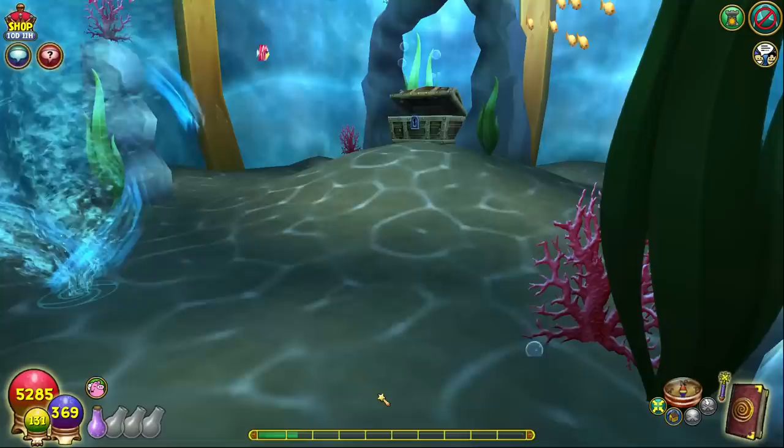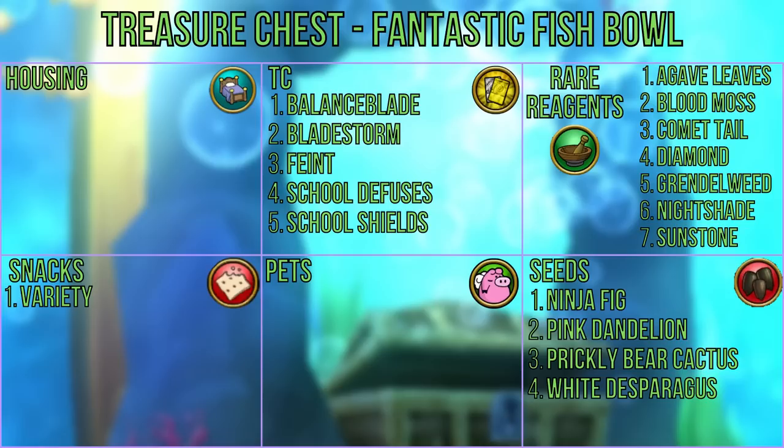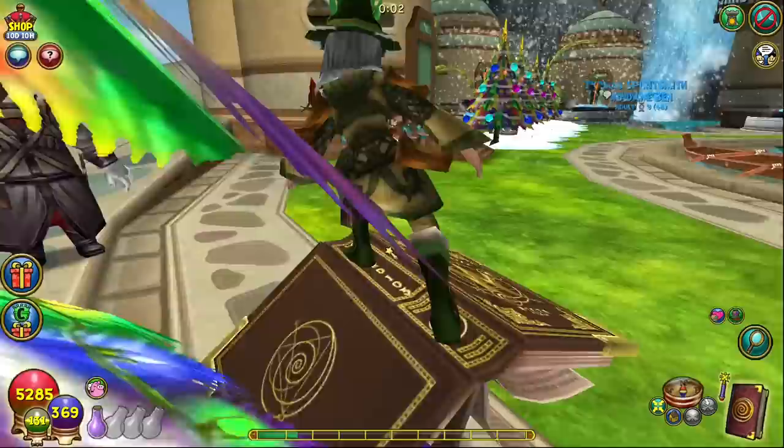The treasure chest can be found inside the fantastic fishbowl, which is yet another housing item that can be placed in any of your castles. If you find one, you can interact with the fishbowl to be transported inside where you'll find a treasure chest you can open. Rewards include the TCs balance blade, blade storm, feint, school diffuses, and school shields, as well as reagents like agave leaves, blood moss, comet tail, diamond, grendelweed, nightshade, and sunstone, along with a variety of snacks and seeds such as ninja fig, pink dandelion, prickly bear cactus, and white asparagus.